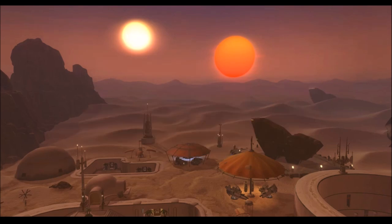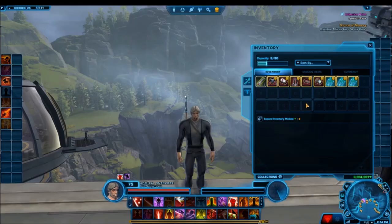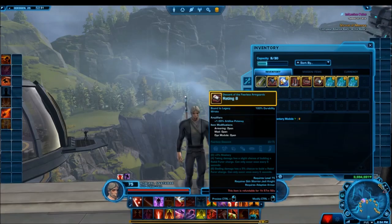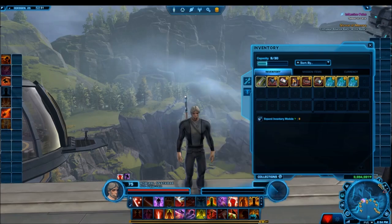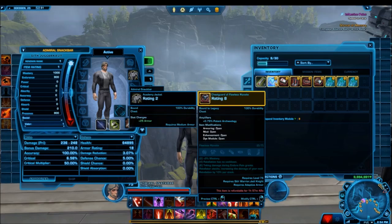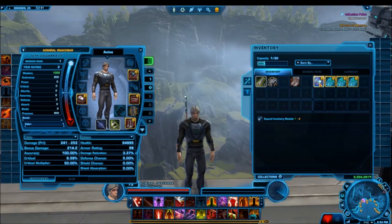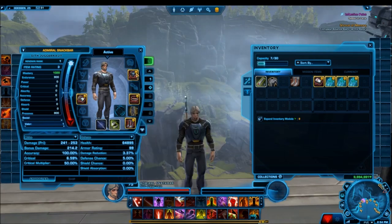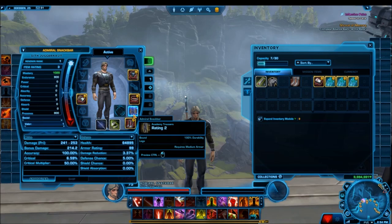The final big change I want to talk about is set bonuses. Right now set bonuses are tied to the armoring, but in the new expansion, set bonuses will be tied to the armor shell itself. So the chest piece will have one part of a set bonus and the legs will have another. Set bonuses in the new expansion can be a 6-piece, a 4-piece, or even a 2-piece set bonus, really providing you with some ability to mix and match. The fact that it's tied to the shell also means you can put in any armoring or mods that you want.